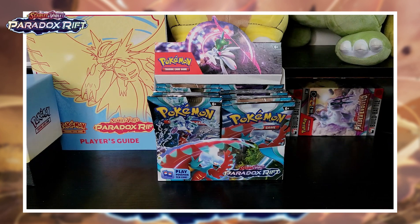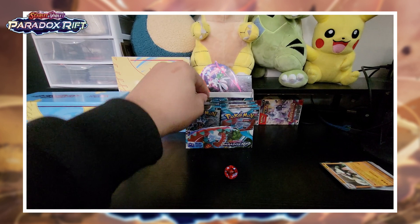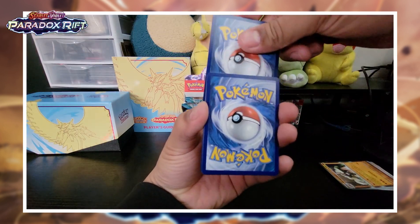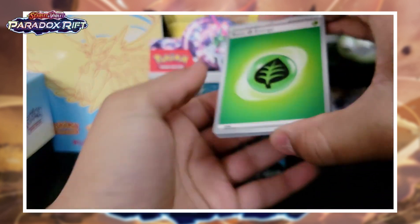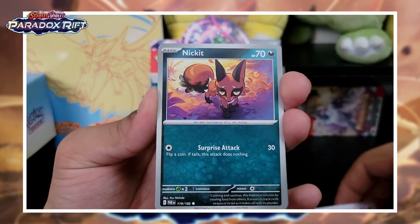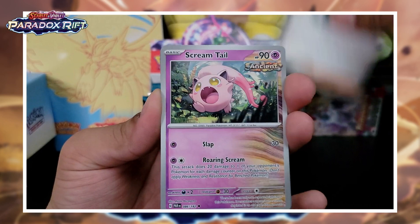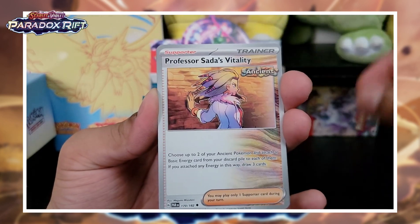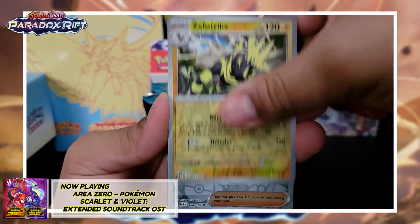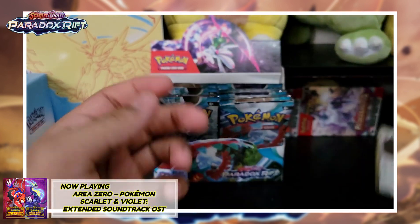Second section, let's roll this dice, let's see what we got. Number two, pack two. Grass Energy, we got Onix — didn't know he was in the set. Flittle, Nickit, Nathalie. Rika, we got a Scream Tail, Professor Sada's Vitality — if you saw the last video, we pulled the full art of that. Stryker Reverse Holo, Norman Reverse Holo, and Aegislash. Again, nothing crazy.